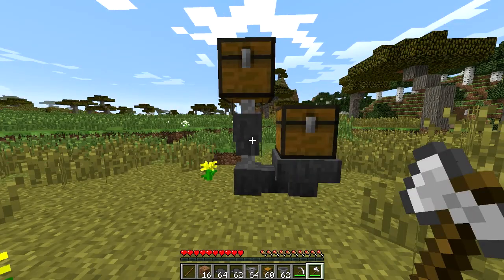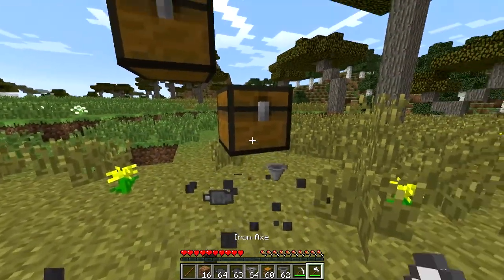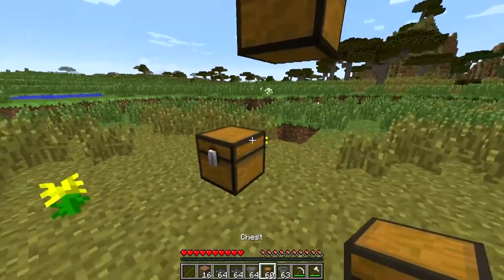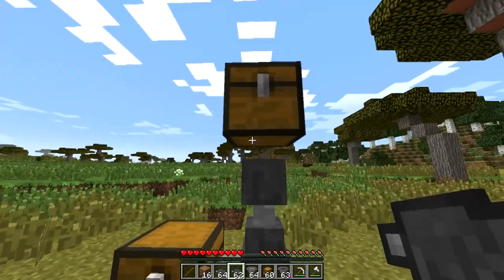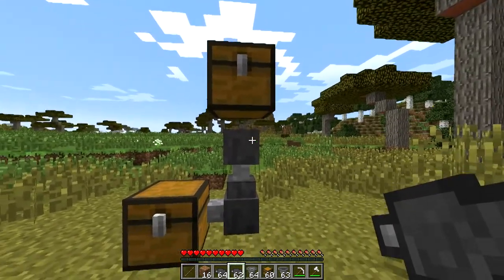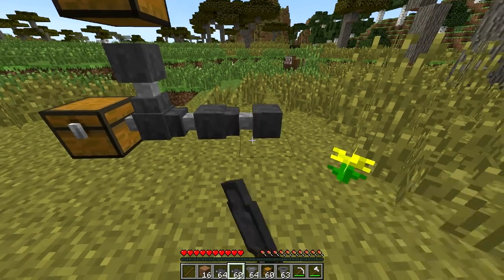Now while a hopper duck can send items into an inventory, it cannot pull them out of an inventory. So if I set it up like this with a chest pulling out, it will not pull the items out. To do that, you still need a hopper. So you'll need to use a combination of hopper ducks and hoppers to move items around. When you place down a hopper duck, it will connect itself to adjacent hopper ducks or hoppers.